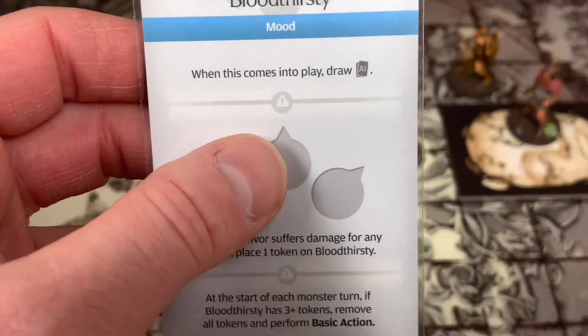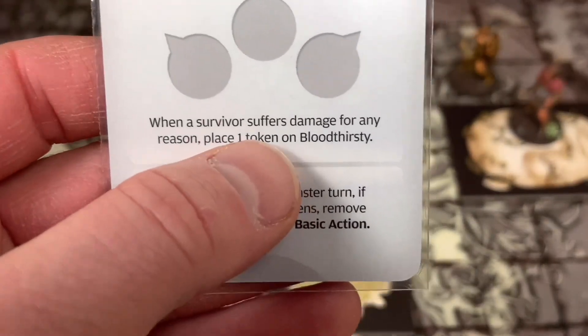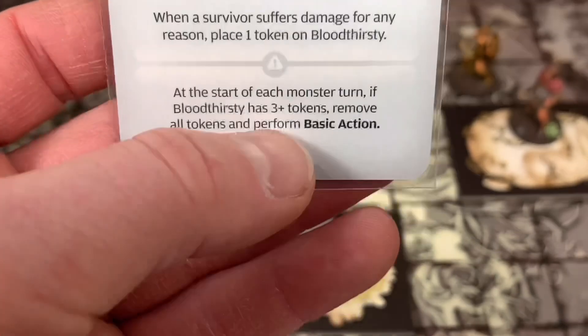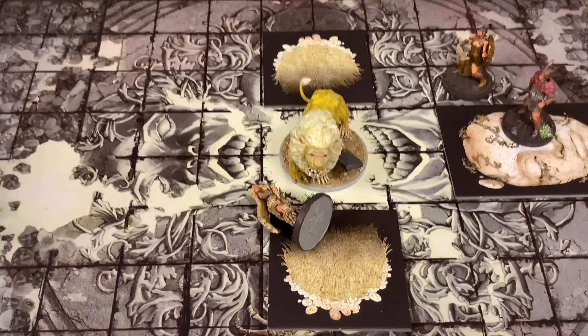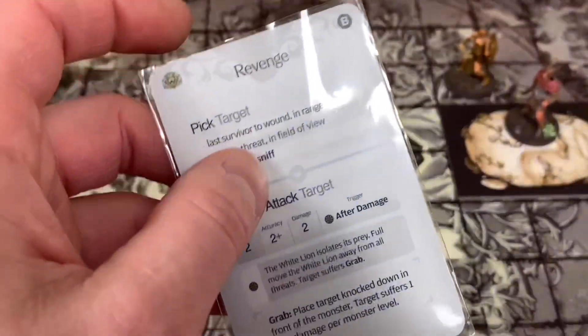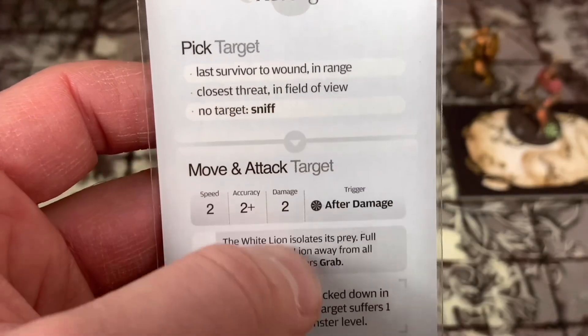Our Lion draws Bloodthirsty. When this comes into play, draw an AI card. When a survivor suffers damage for any reason, place one blood token on Bloodthirsty. At the start of each monster turn, if Bloodthirsty has three tokens, remove all tokens and perform a basic action. Terrible - but good news is it's one AI card I don't have to deal with. Draw an AI card - we found Revenge.